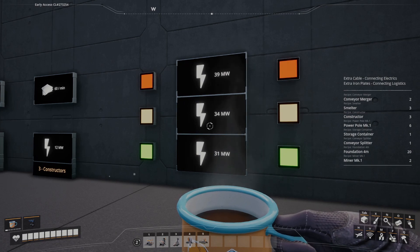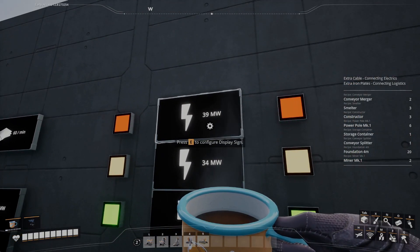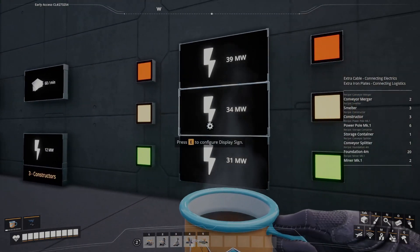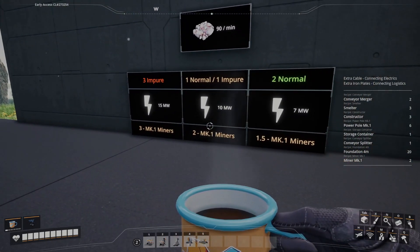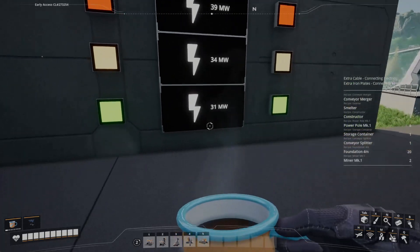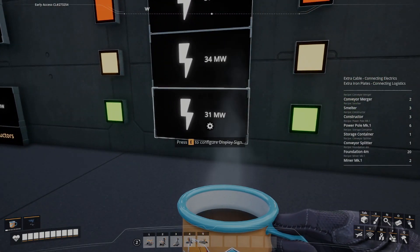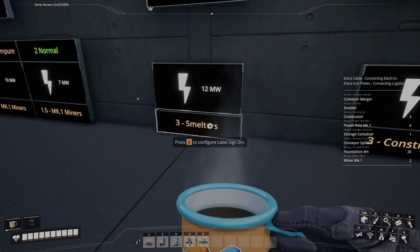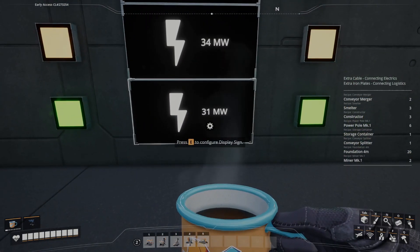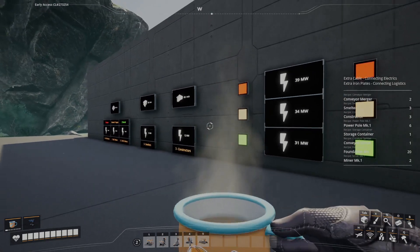Taking a look at exactly what power is produced with each method: if you go down the three impure node method, the whole factory is going to take 39 megawatts with just three constructors and three smelters. The middle method is going to use 34 megawatts, and you'll probably find that's going to be the best one until you can get overclocking capability through the MAM. If you do go through the overclocking capability, you're only going to be using 31 megawatts to produce your 60 iron plates per minute. And of course, 30 megawatts is what a biofuel generator can produce, so if you up your smelters and constructors by double, you can get this factory operating below that 30 megawatt mark, meaning the entire thing can be powered through one biofuel generator.